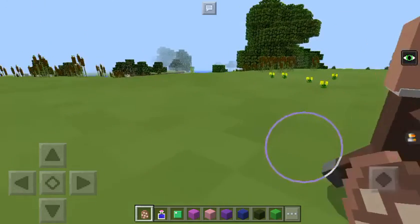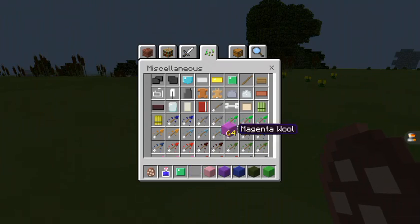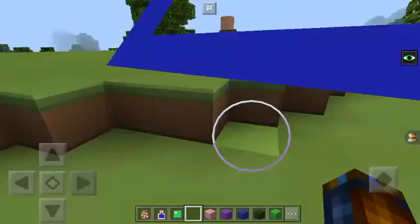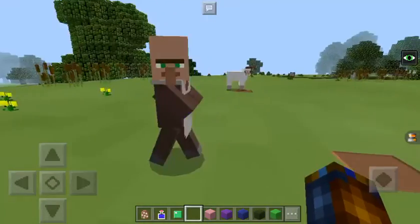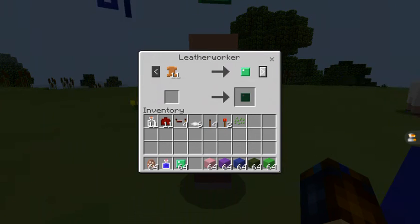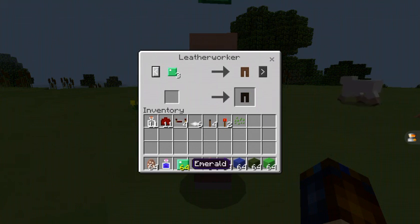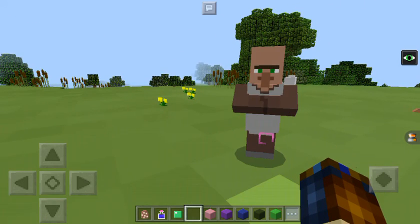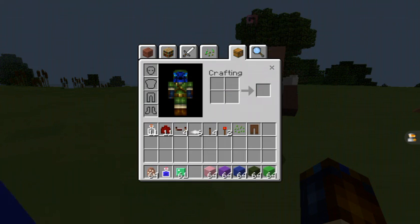Here we have a butcher. Oh, he walks away from me — there he is. So, what do you sell? You sell 11 leather for an emerald, 3 emeralds for 4 leather pants, and that's it. Those are all you sell. Let's put those on because they look cool.